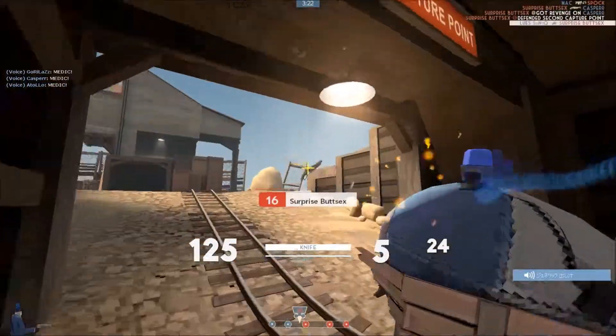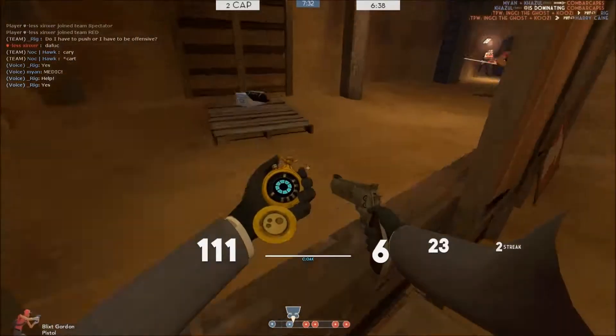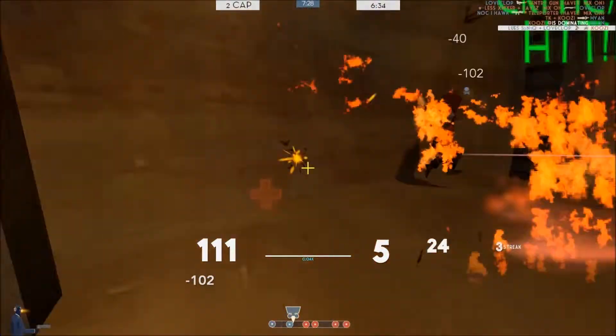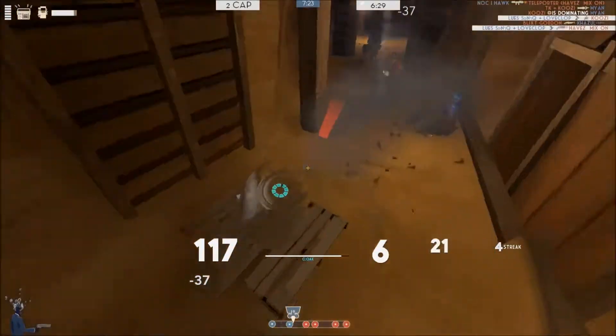When you're using the Dead Ringer, you can pretty much be a distraction yourself. When you are close to people, many times it's smarter to just use your knife and hope to get a backstab. This medic is damaged, so I use the gun and get lucky enough to get a headshot.